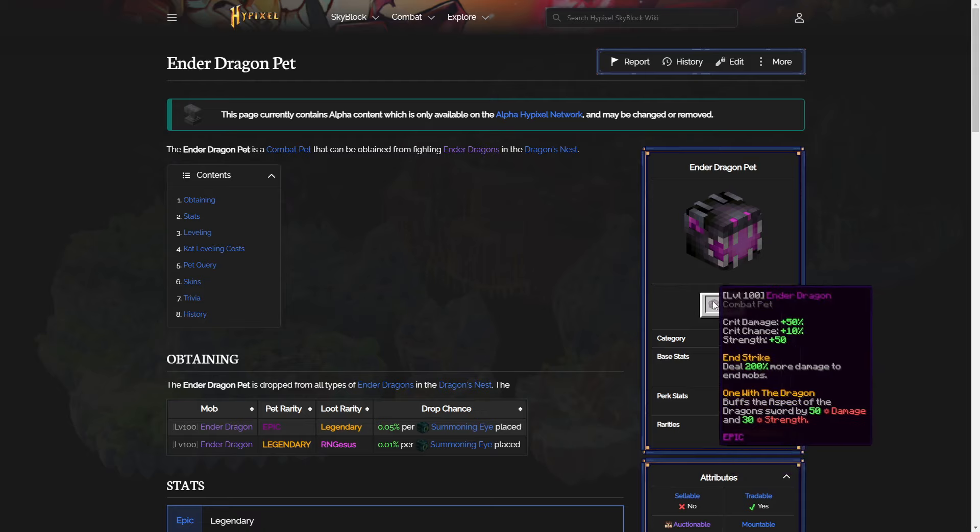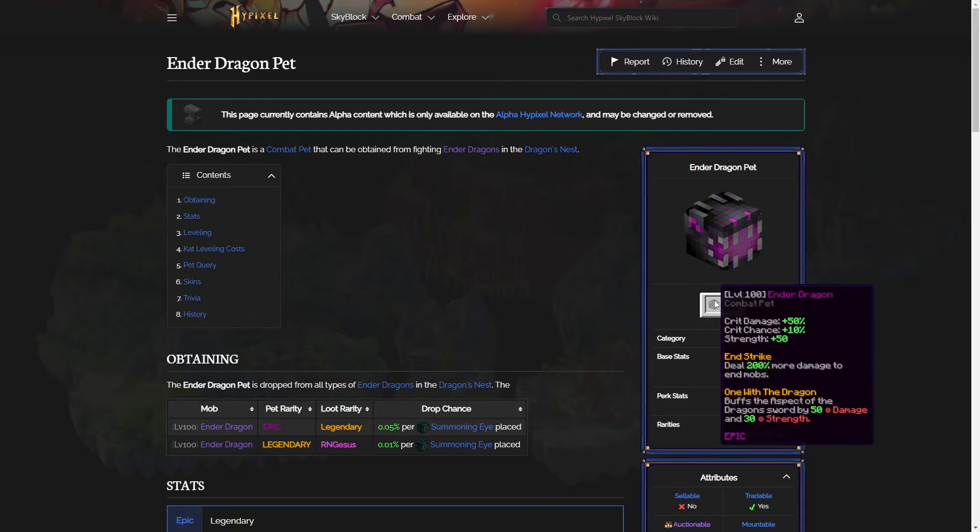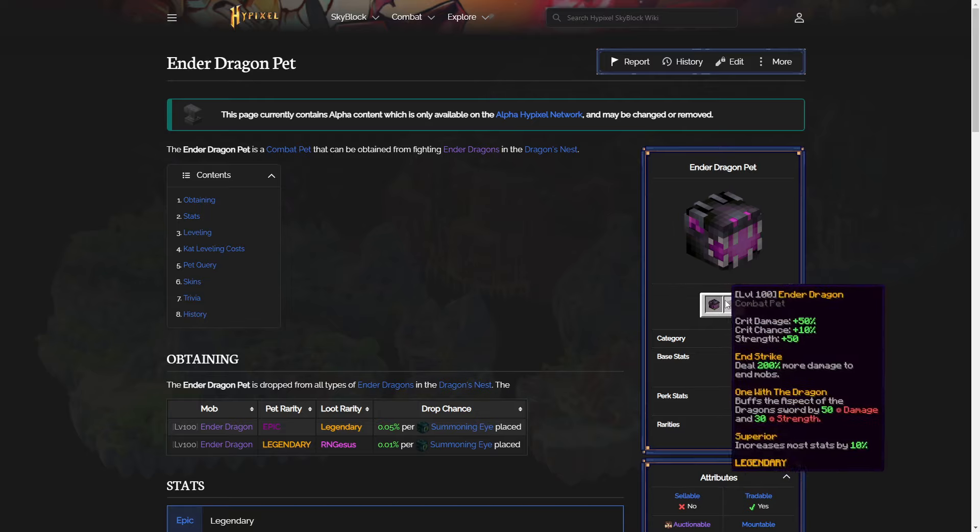The caliber of an Ender Dragon pet — people use the Ender Dragon pet probably mainly for damage in the end, probably mainly Void Glooms and Enderman Slayer. So this stat doesn't really matter anyway because you're not going to be using a Blade of Dragonfire or Aspects of the Dragons — you'll be using an Atom Split or a Hyperion. It'll still be interesting to see, though.